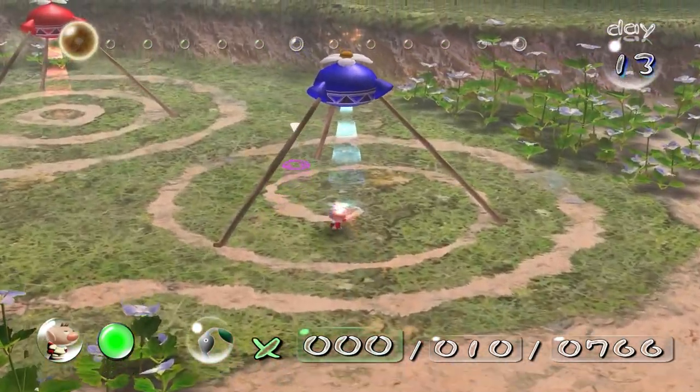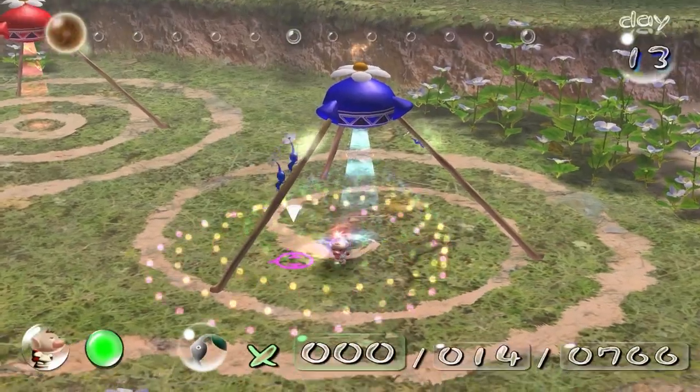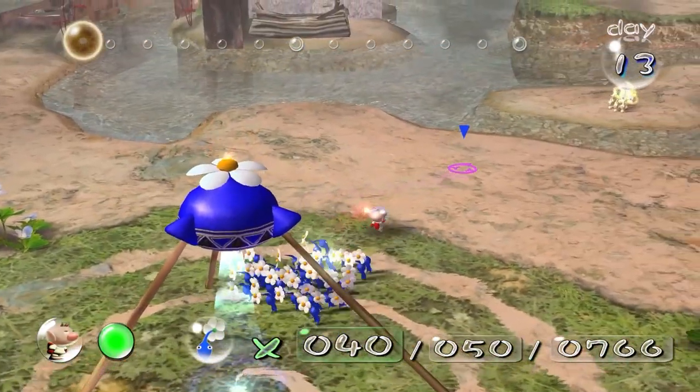And now we're going to get the blues. What the blues are going to do is sort the bridge out. 40 of them exactly are going to do that - I'll make 20 of them do one bridge, and there's two bridges.